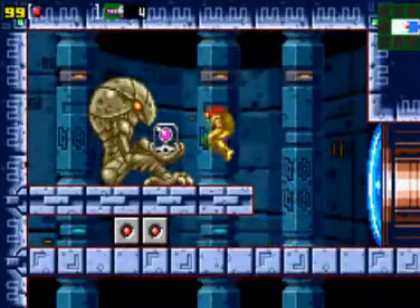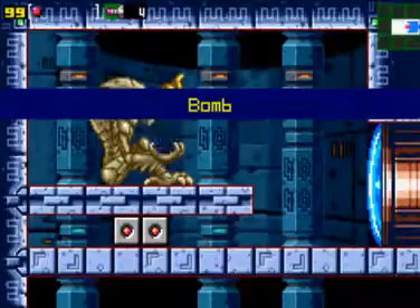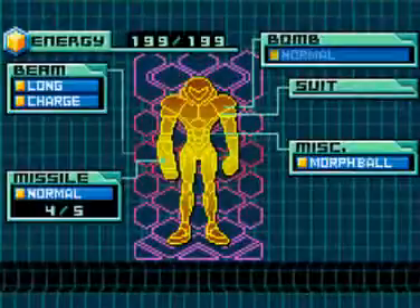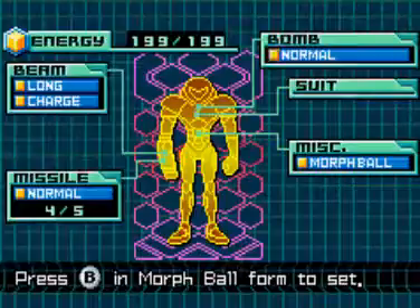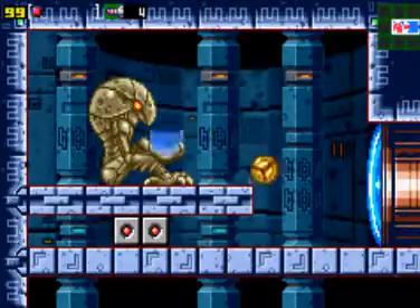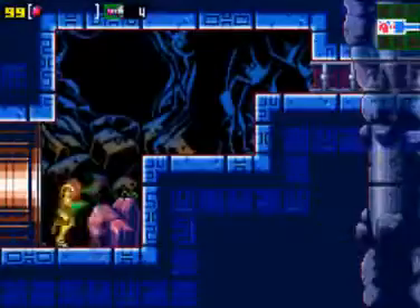We're in this room. The Chozo Statue has bombs for us. We're going to go into morph ball mode to use our bombs, which it will tell you right now: press B in morph ball form to set bombs. It should blow up that path.